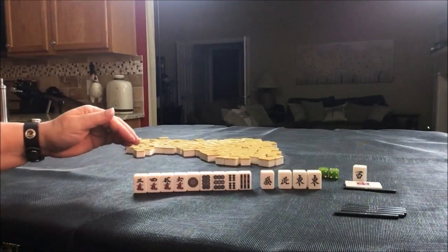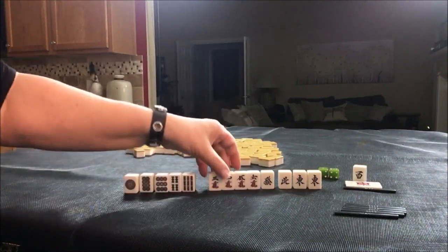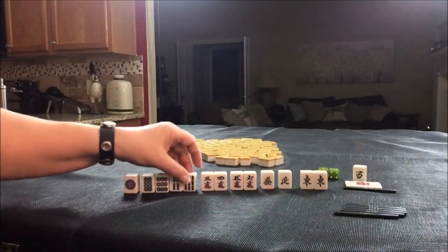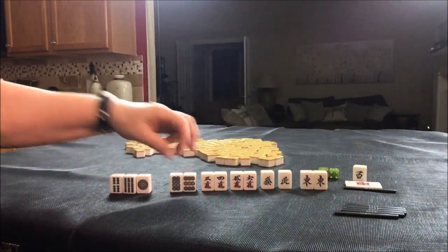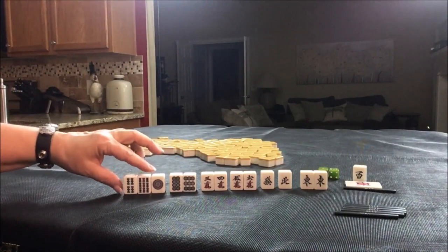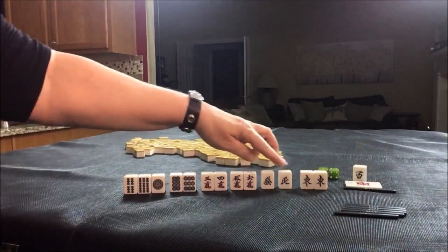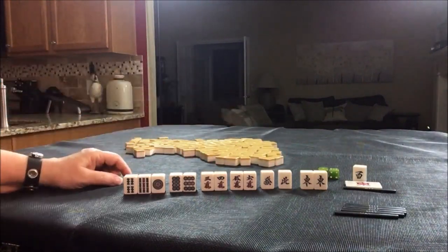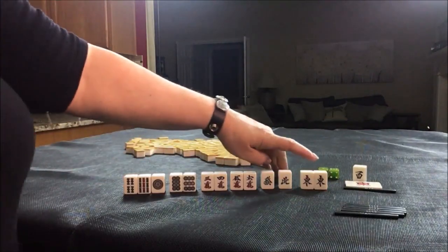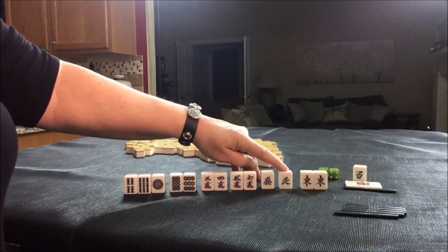With the rest of these tiles, I'm thinking we've got two potential sets there, here's a potential Pun, and maybe hold these two because they are a potential Chi — then discard the others first. That would be four blocks. We just need to pair up one of these, or draw in more tiles and maybe sacrifice another. I think going for the wind of the round would be good, maybe using Dora if we can pair up.